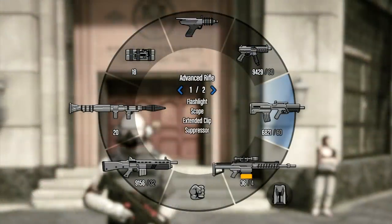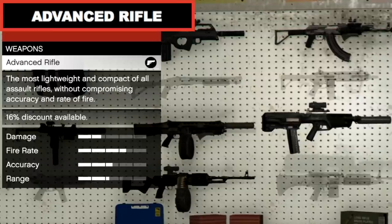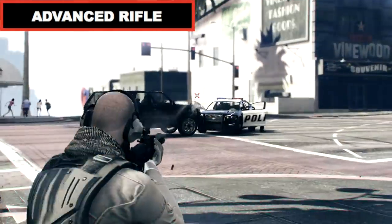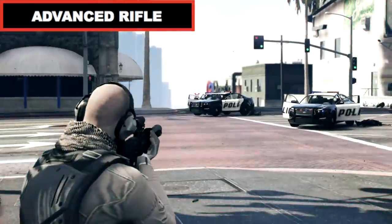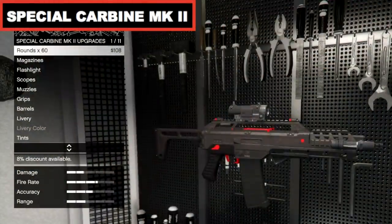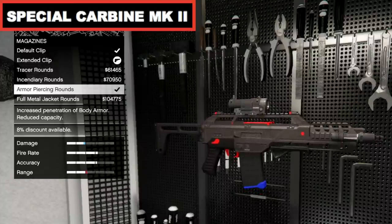For the Assault Rifles category you will need the Advanced Rifle and the Special Carbine Mark II. The Advanced Rifle is very light making it really easy to lift to get those headshots in. The Special Carbine Mark II is the weapon I use the most as it's arguably the best all-rounder.